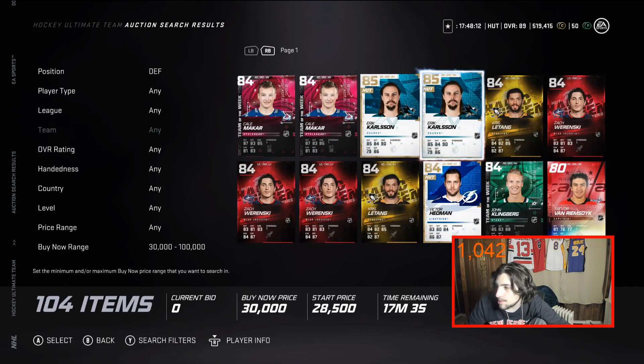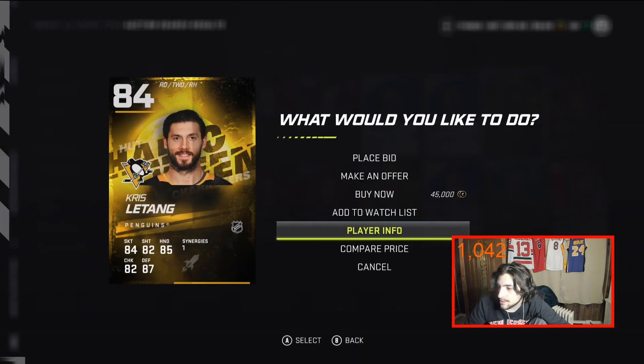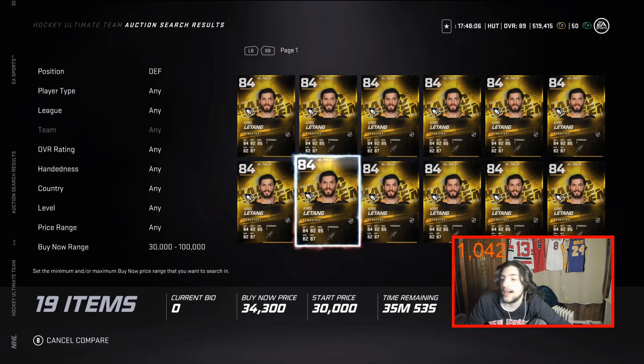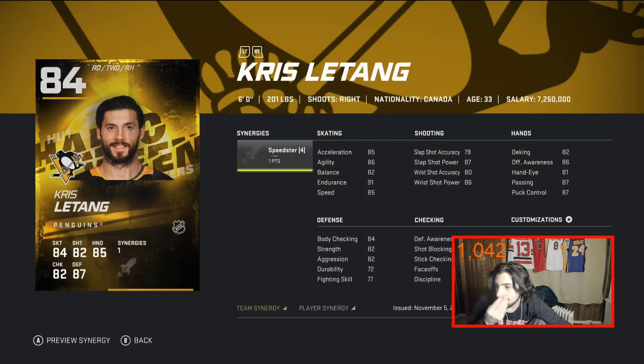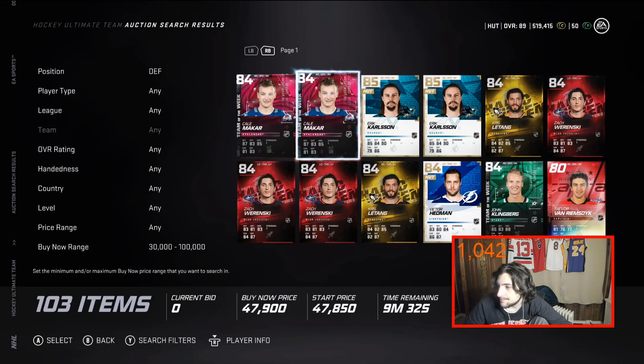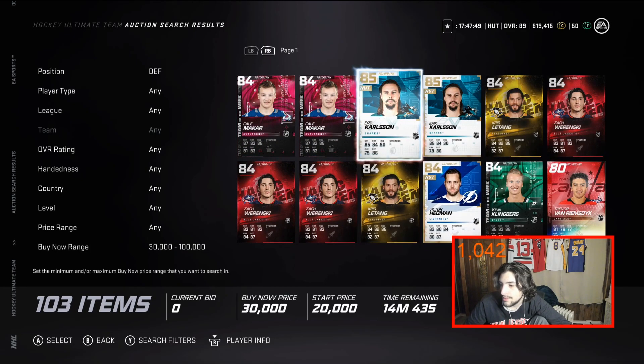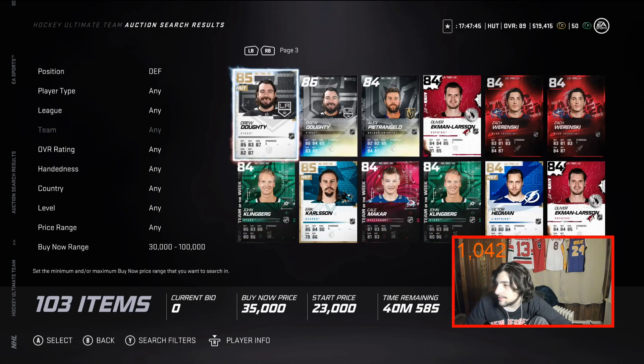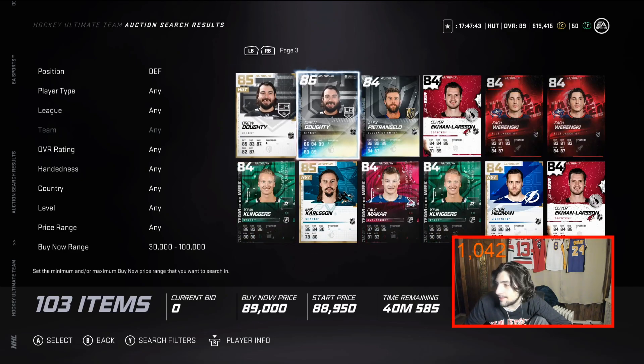Letang is super good as well. He's got Speedster too, going for about 30k right now. At 6 feet, give him Speedster for 89 speed, plus Distributor brings it to 92 speed. He also has 90 shot power. I'm a huge fan of this Letang card. I also love Carlson and base Carlson Dowdy — I love a lot of these defensemen.